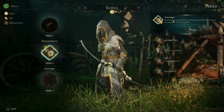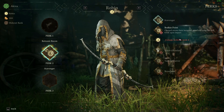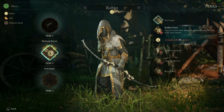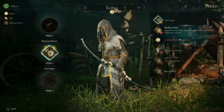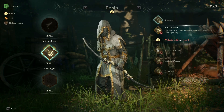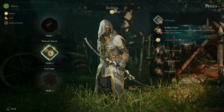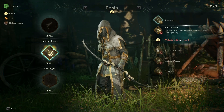Second tier: Scavenger — assassinating enemies gives you more ammo. Then Bodkin Point — charged arrows have increased speed and range, but will break on impact. That's going to be an interesting tradeoff, because in most gameplay about 90% of the arrows I'm firing are charged, if not fully charged. Quickshot arrows really don't do a whole lot of damage — all you're doing is annoying people. Against the state especially, that's really just a waste of your ammunition.